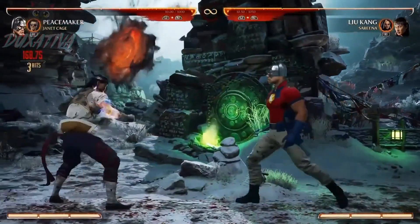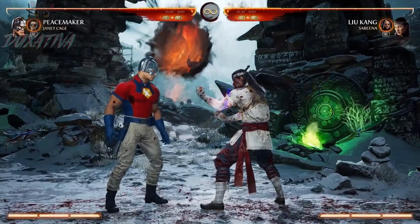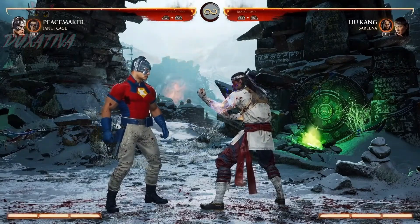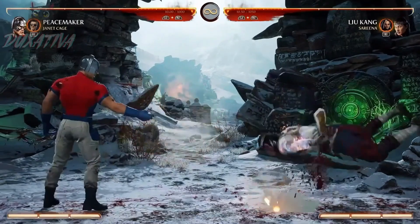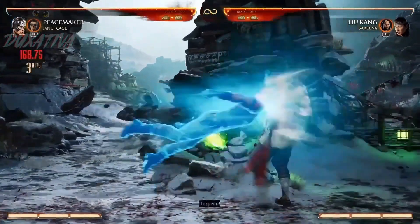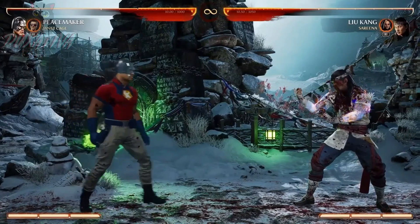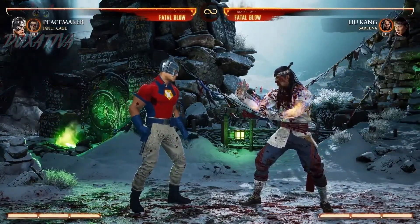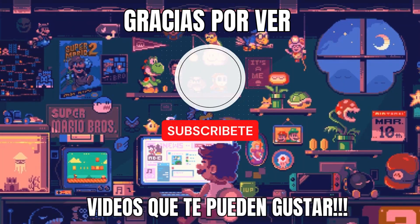Basically, in a nutshell, I think Peacemaker will have some decent pressure up close. I don't think he'll really have strong 50-50s — you'll have to use maybe a cameo to get a good overhead and stuff like that. But he'll hit really hard, he'll have really cool combos, some pretty good counter-zoning, and he's really funny. He's goofy. So let's check out his super move — and I love it.